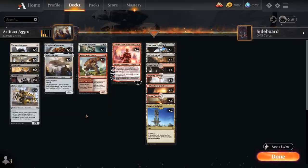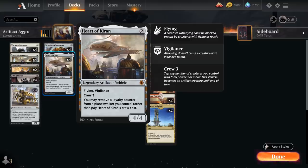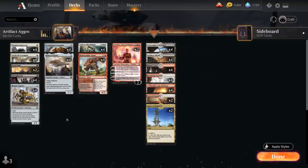Taking a big picture perspective at the deck, we see a nice variety of threats, which makes this aggro deck quite resilient to removal and sweeper effects. We have Planeswalkers that can win the game by themselves, as well as vehicles which can survive sweepers, and creatures that can come back from the graveyard to the battlefield. So our deck is quite resilient and quite powerful against control strategies, which is one of its biggest strengths.